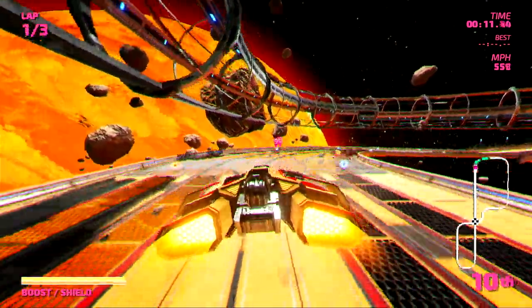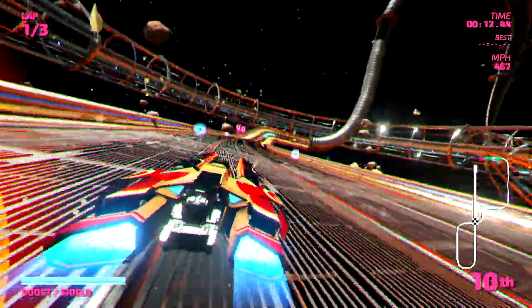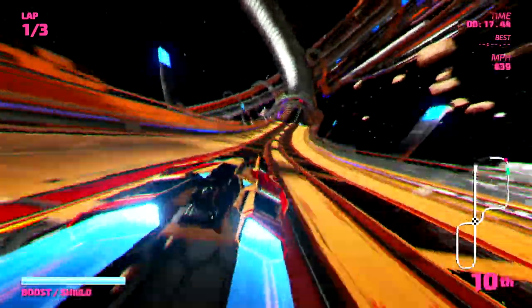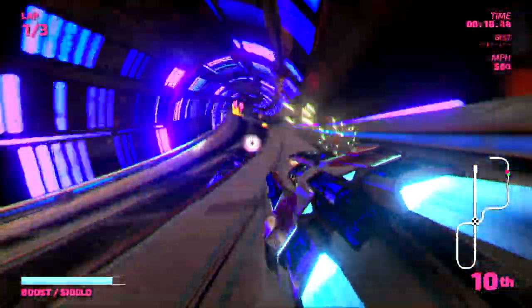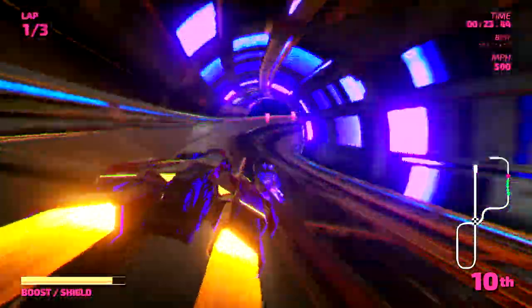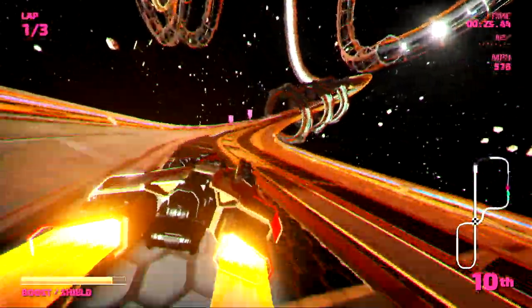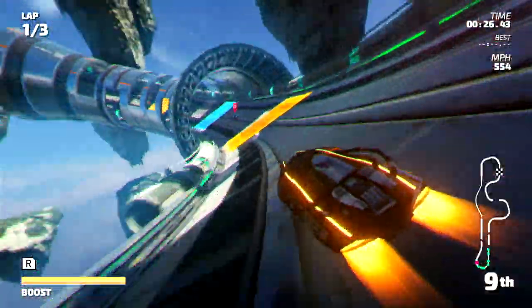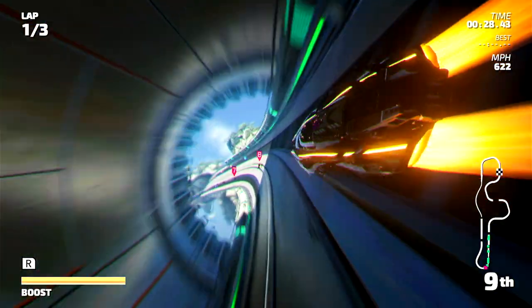Tapping X whilst racing switches your craft between blue and yellow energy modes. The tracks are then laced with both blue and yellow boosts and jump pads. Hit them in the correct ship colour mode to get a boost, however hitting them with the wrong colour selected and you'll be slowed down. This adds a really fun extra layer of strategy that's especially satisfying when you hit a string of rapidly changing pads perfectly.